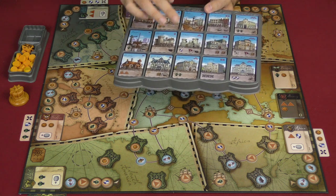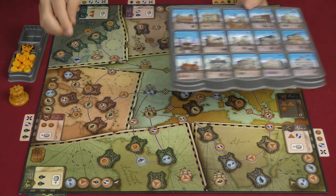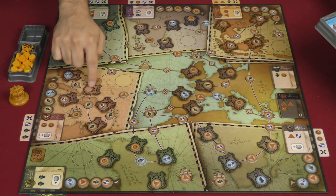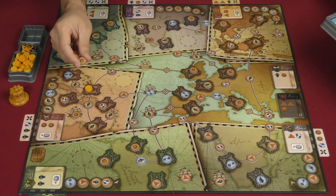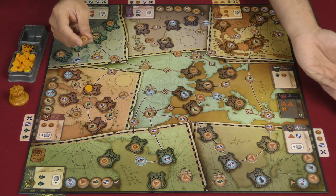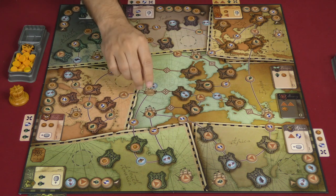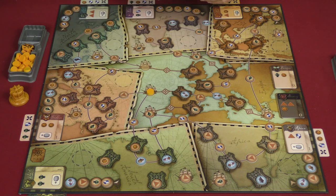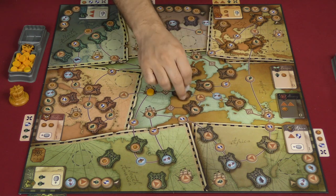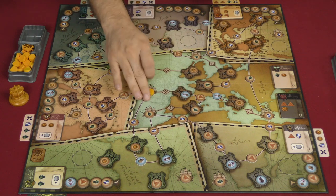The Occupy action lets you go to these forts and take those over. You must have influence in an area before you do that. So, even at the very beginning of the game, you are probably going to want to go to a shipping lane or fleet out here first. Then, now that you have presence in Europe, your second action could be to occupy one of these forts and get that token.